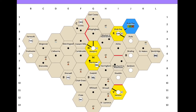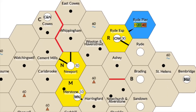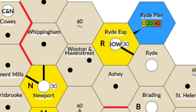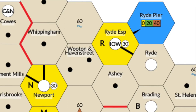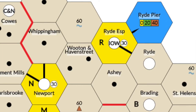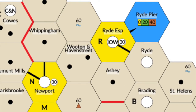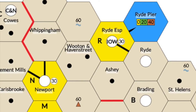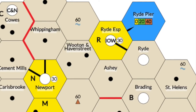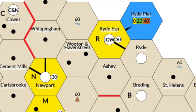The map depicts the Isle of Wight in the English Channel. It is divided into a number of hexes on which railway tracks may be placed. Towns are marked with a large circle. If a town is a home base for a company, it will have the company's initials inside the circle. Here you can see the hometown for the IOW and the town of Newport. We can also see the off-board location of Ryde Pier, which will generate 20 pounds during the green phase and 40 pounds during the brown phase.